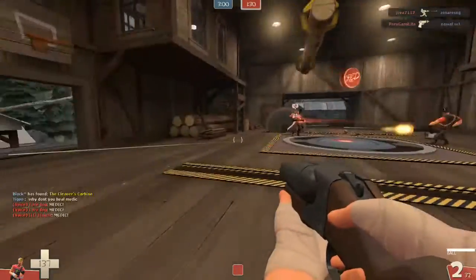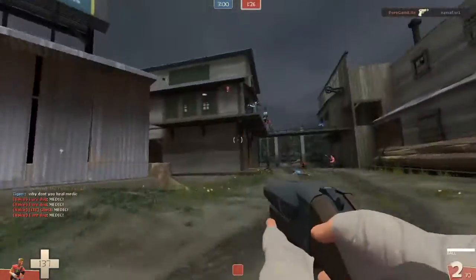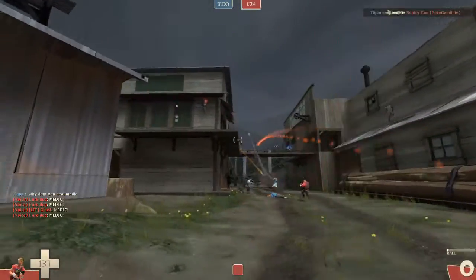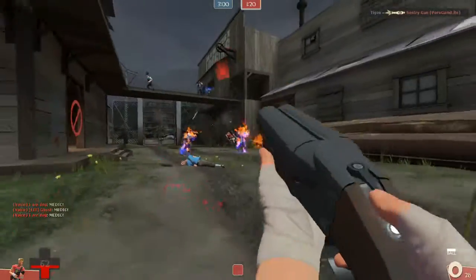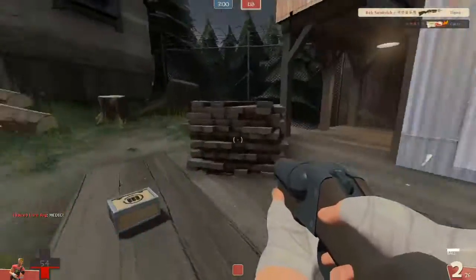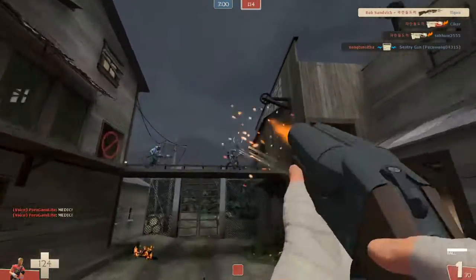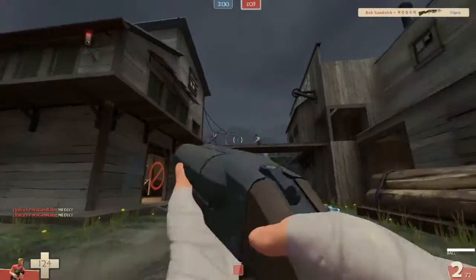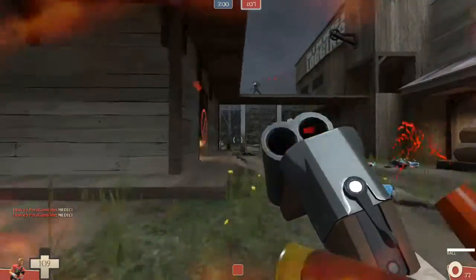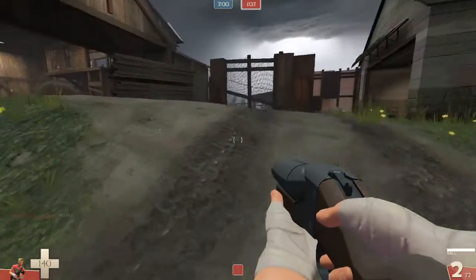Moving on to the key feature of the Force of Nature: the knockback. As you see there when I shoot downwards I get sort of like a third jump. You do have to take note though that there's a delay of 1.5 seconds before knockback can be applied to you or your enemy again, so you can't really do a consecutive quadruple jump. You're gonna have to wait a bit, and if you're still in the air you can then do a quadruple jump.